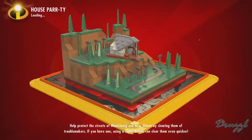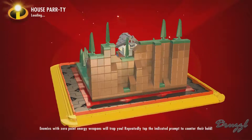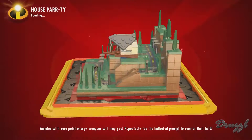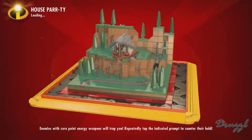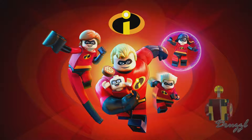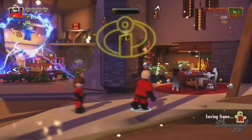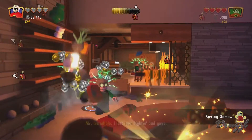We already know how to use super attacks - there's the Incredibile. We're going to skip the cut scenes again to try to get through everything just a teeny bit faster. We're on another loading screen. Alright, so we have stuff to destroy, including bad guys.